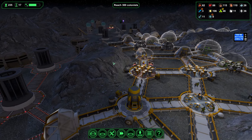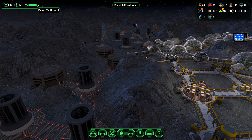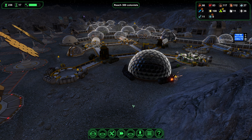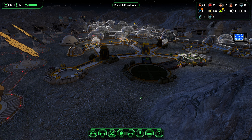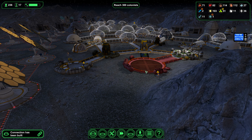I see a ship landing — another worker. This might be very doable. We have one week to recruit enough people to make our achievement. It could happen.